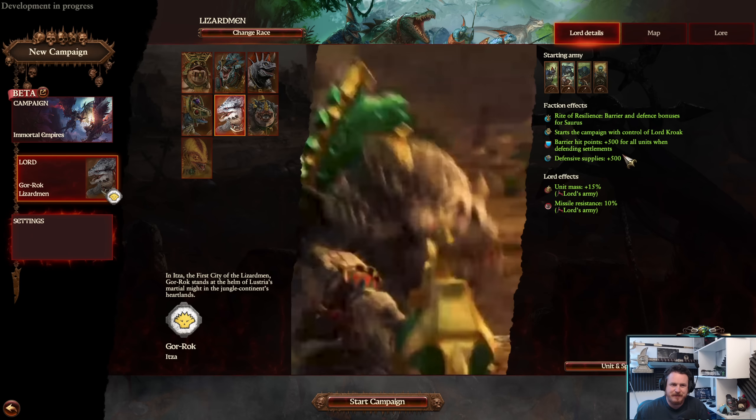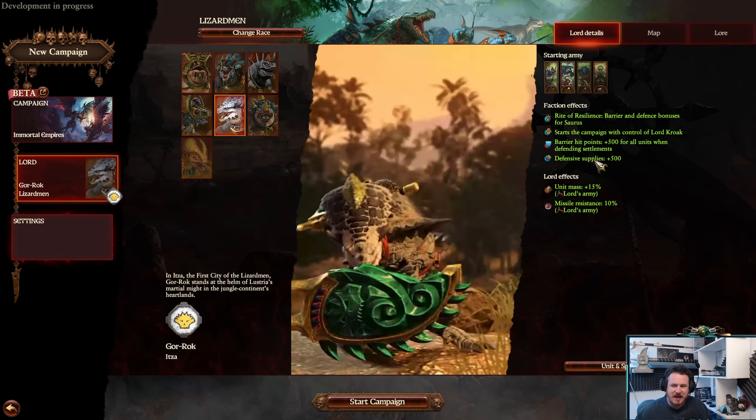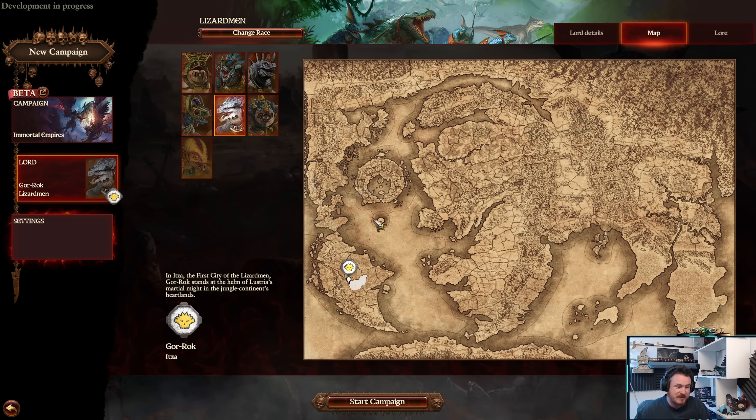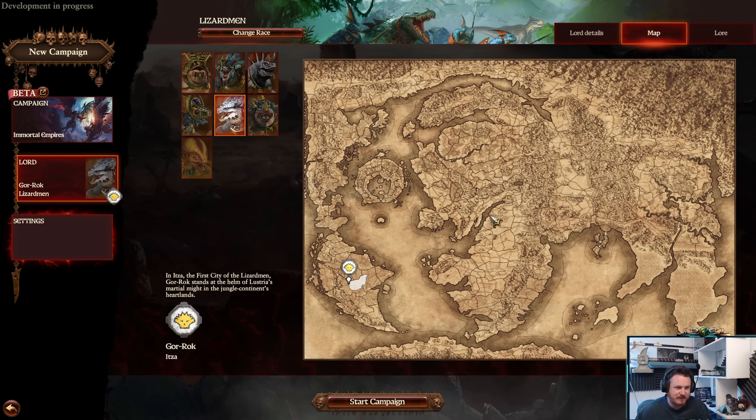I'm intrigued by the barrier hit points when defending, because I'm not sure that was there before. Obviously starting in a fairly central place in Lustria — I'm basically picking people who start everywhere. We've started over here with our dwarves, over here with Loki, I'm going to be playing Teklis as well, and Gorok over here. The only place I'm not going to have really played is Nagarond.